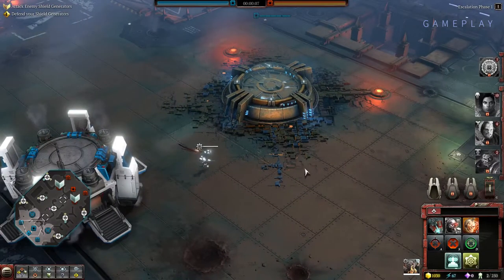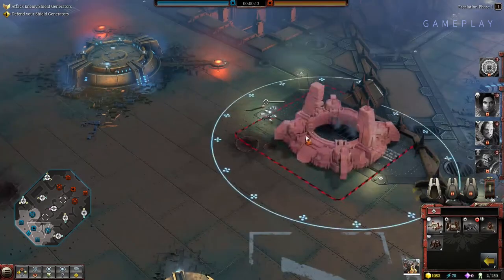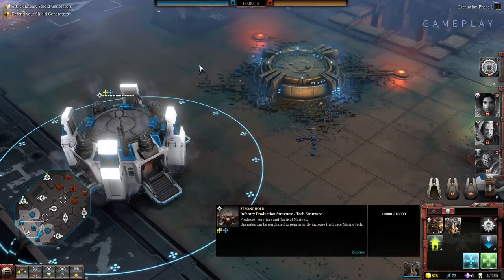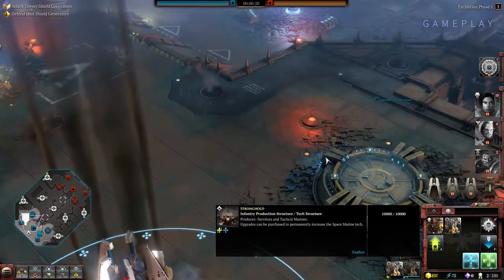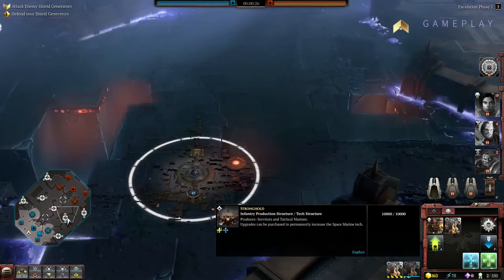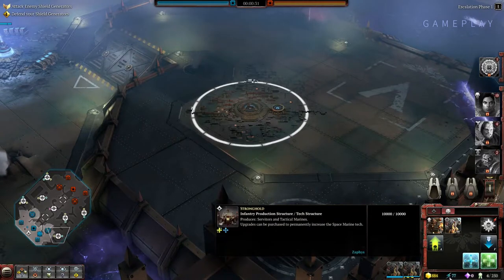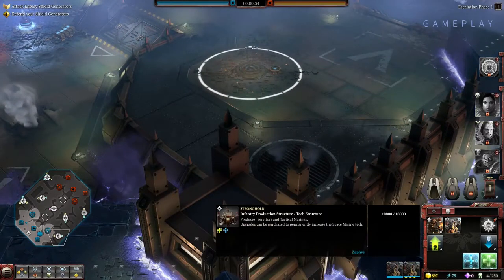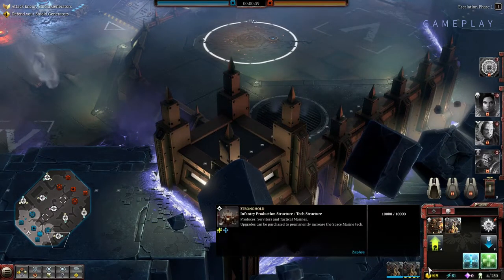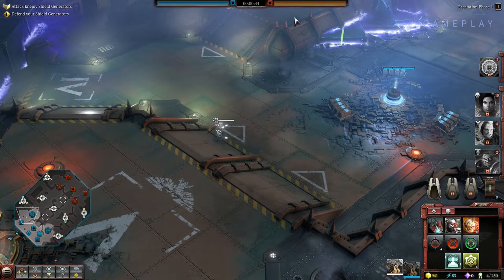Here's my worker. What I can do with my worker is build something like a barracks. Across the map you find these control points that you can capture and they give you more resource income from your base. As you can see, my resources down here are growing. These are the basic two resources, akin to Minerals and Gas in StarCraft.